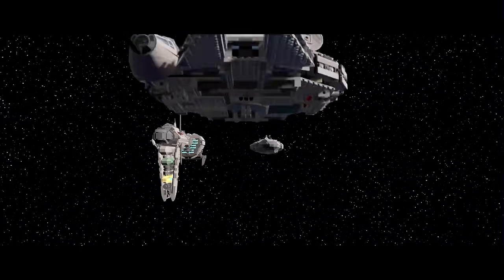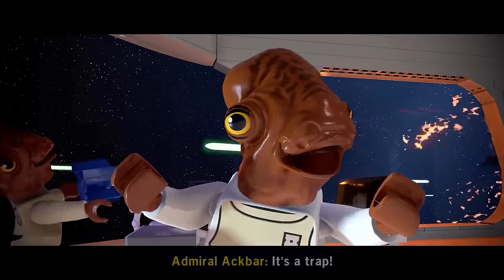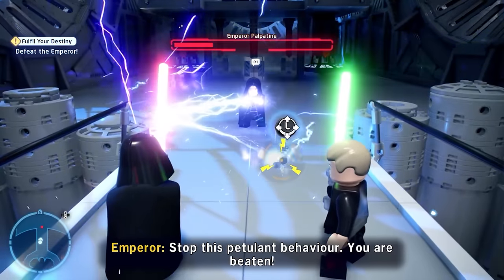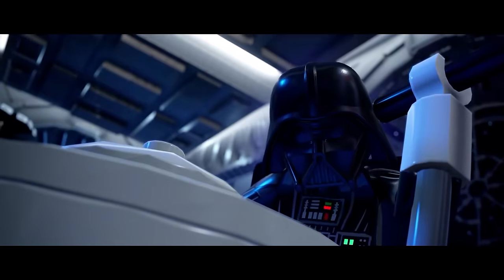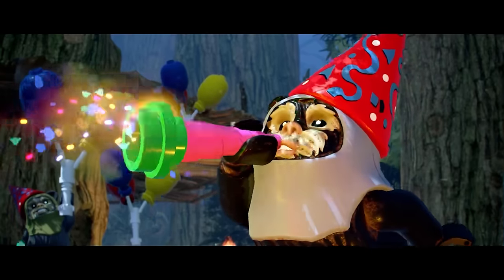During Episode 6, we go completely dry on trophies again. The drought is real at this point, with huge gaps between hearing that sweet trophy pop. It was nice seeing Admiral Ackbar in his element though. We defeated the Emperor, uprooted the Empire, and then made it back to Endor in time for the Ewok after-party.